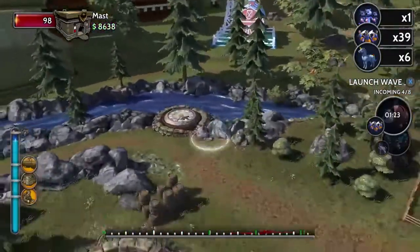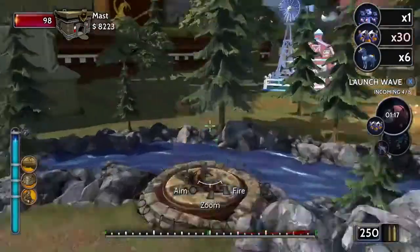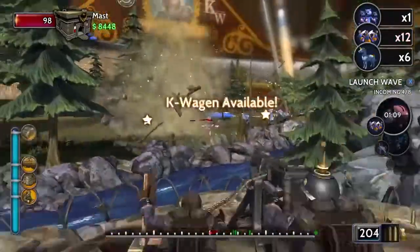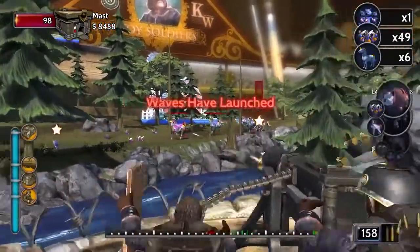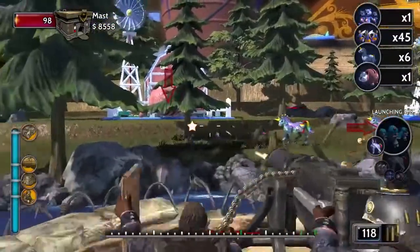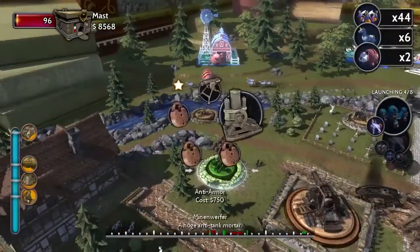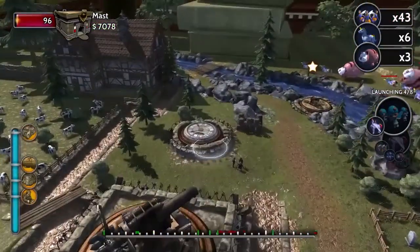Now that we've got enemies coming in a different way, we need to set up some more defenses. We'll build another turret here, and for the first time we've got some armored units coming down — these armored unicorns. The anti-infantry turret we've been using is really effective against light infantry, but it doesn't do much damage against armored units. We've got these armored unicorns and heavy armored units, these rolly cats, which are giant toy piggy banks. In order to fight these guys, we're going to need something more powerful and suited for the job — so we're going to build some anti-armor units. For Kaiser, he's got these mortars that'll do great at destroying the armored units.